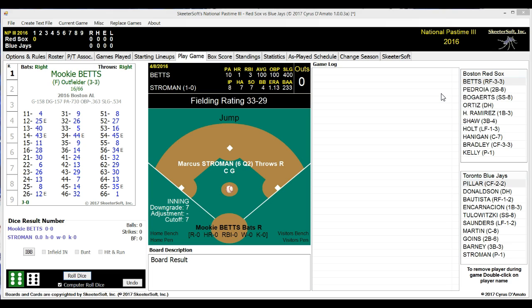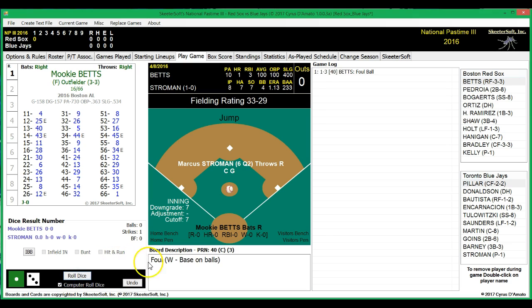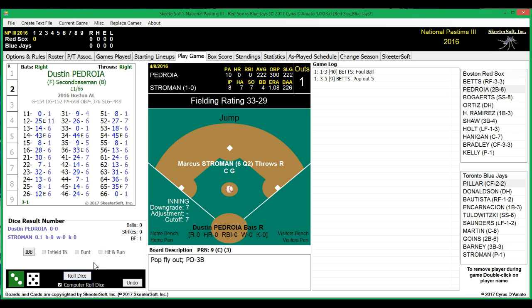And on the mound for the Red Sox will be Joe Kelly. So let's get started. Mookie Betts is hitting just .100 so far, but that one hit is a home run with three RBIs. He fouls one off — the count is 0-1 on Betts.